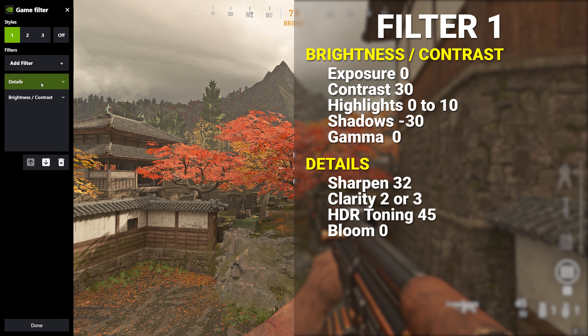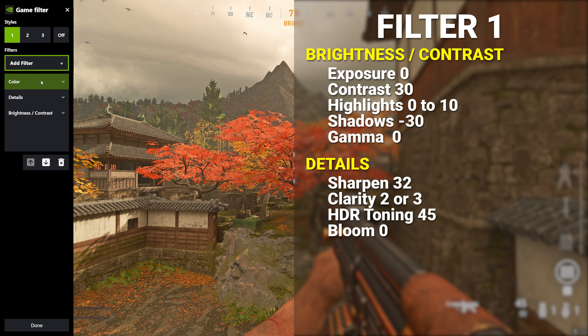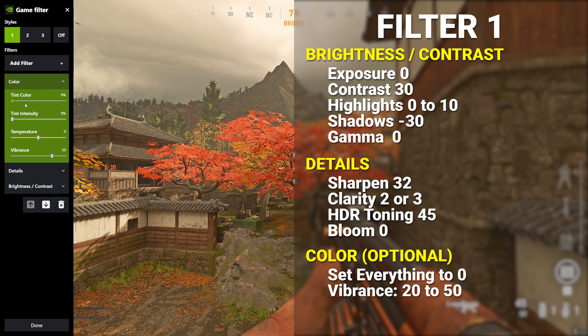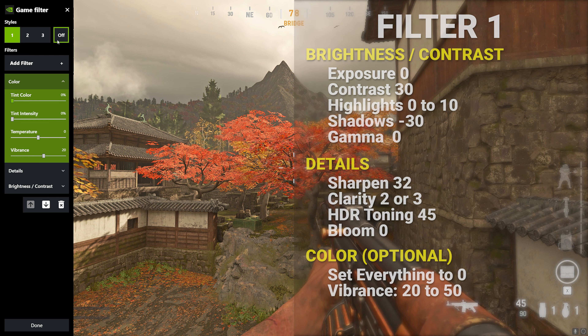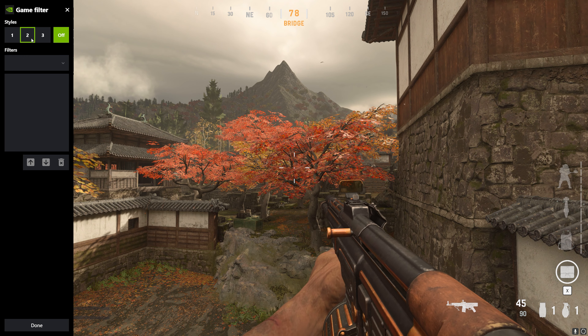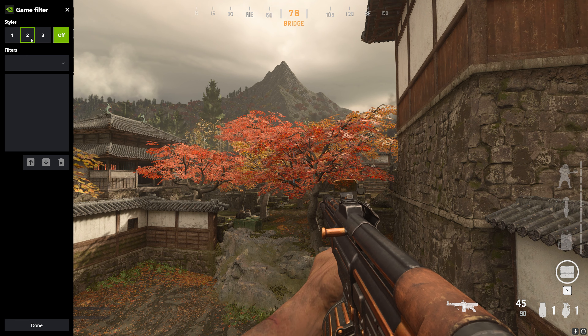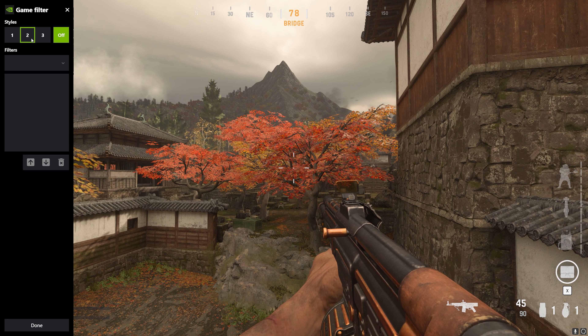If you would like to make Vanguard more vibrant then you can add a color filter, however this is optional. Set the tint color, tint intensity, and temperature all to 0. Increase the vibrance as you would like — typically between 20 and 50 will look best. You can turn on and off the filter to see the change. If your computer is being too impacted by the color filter then you can use the next chapter to increase digital vibrance through the NVIDIA control panel.